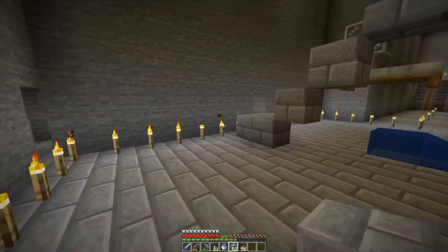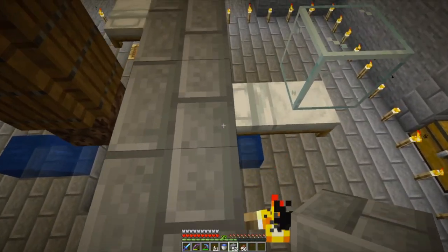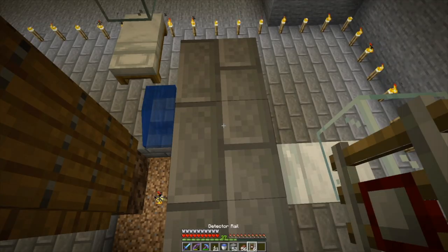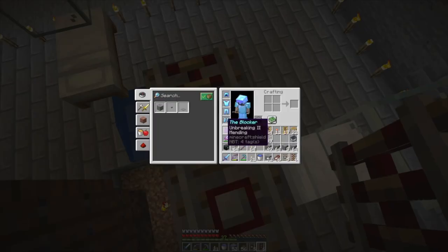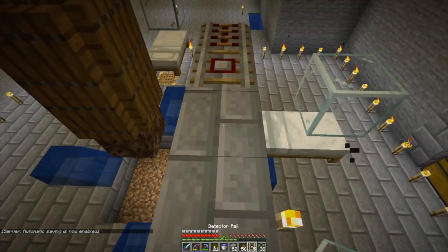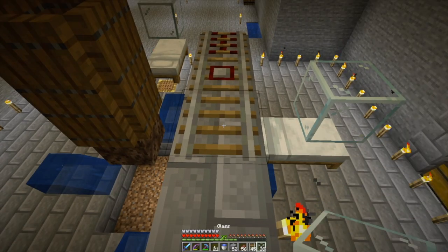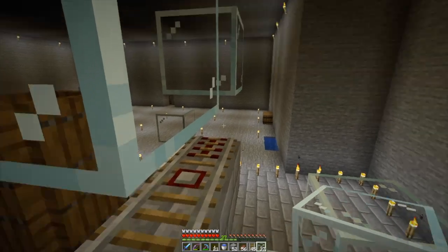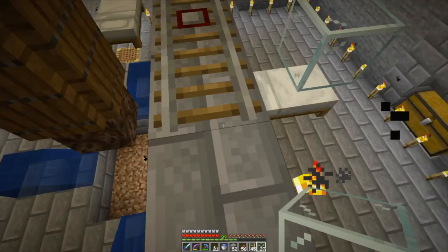So here's what worked for me in a creative world, in a test world. The orientation wasn't exactly right here, but we will make it work. I put down a detector rail here, then an activator rail here. I put a block of glass on top of this, and a block of glass on top of this — which was a regular rail, just like this — block of glass here. So the villager would go through this block of glass; the activator rail would kick them out, and they'd pop over here. That's the idea. Let's see how well this works.